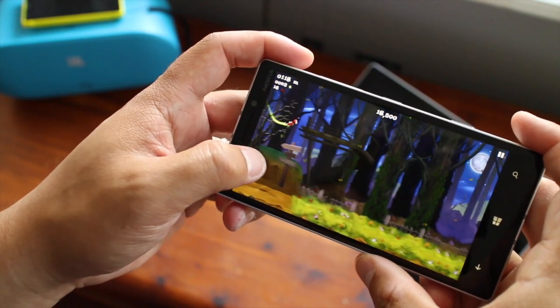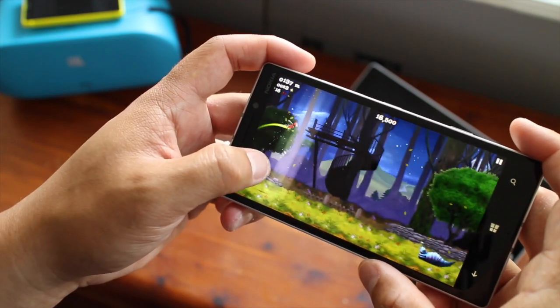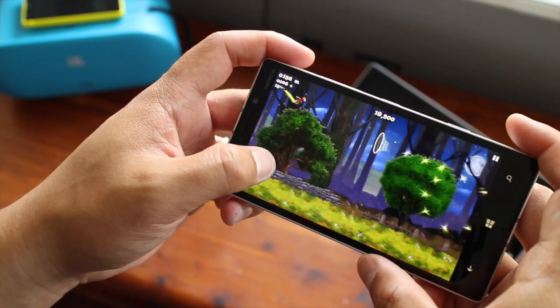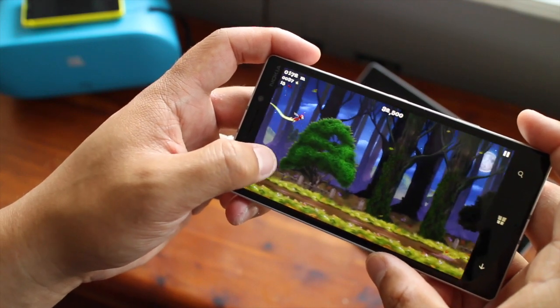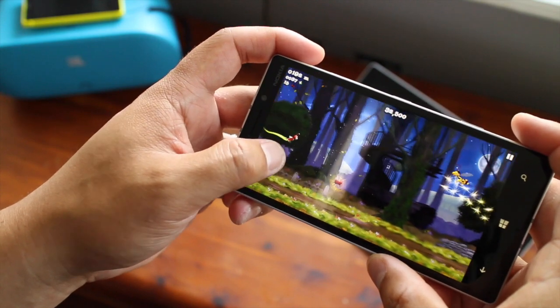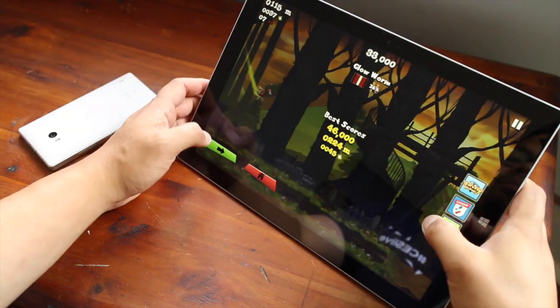You will also want to collect keys that will unlock the cages that your firefly friends are in. Collect orbs to increase your points, as shown from the top center of the screen. The top left corner will show how far you've gone and how many orbs you've collected.